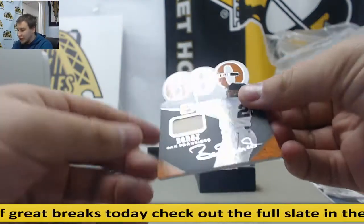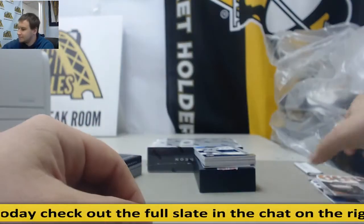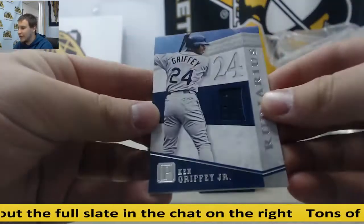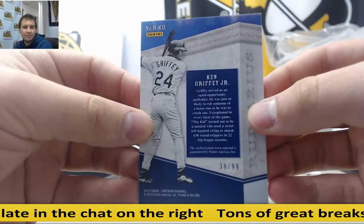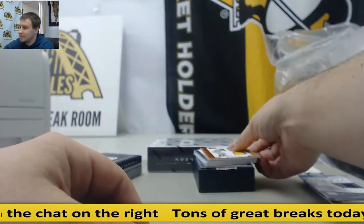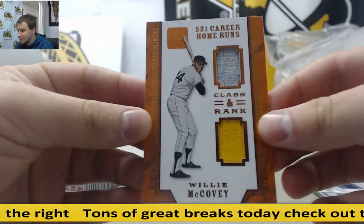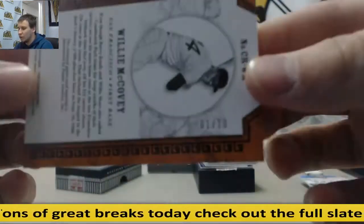For the Giants, Barry Bonds, Bat Relic, to 99. For the Mariners, Jersey Relic, Ken Griffey Jr., 39 of 99. You're welcome, Scotty. Dual Patch Jersey, Willie McCovey — that's a nice one right there for the Giants. And that's 1 of 10.